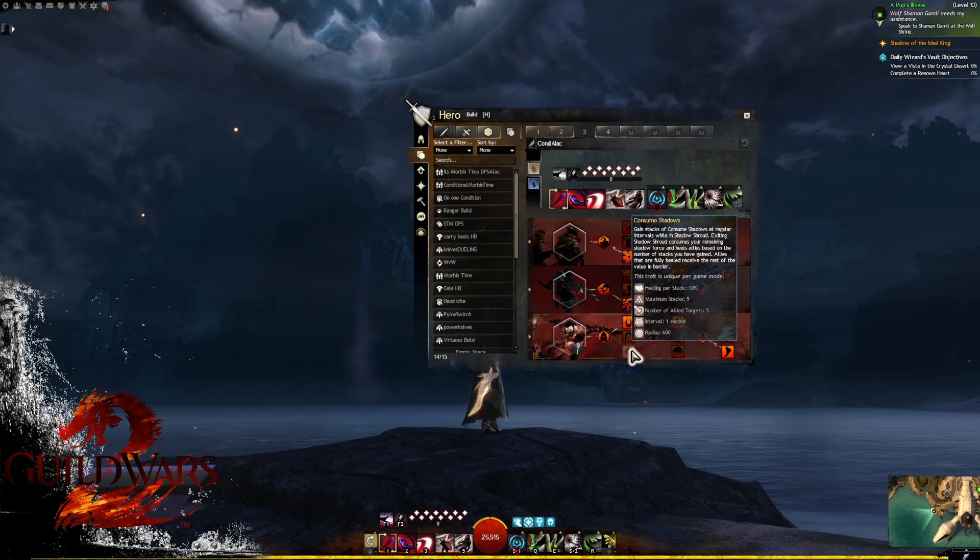If you do need extra support, there's a neat trait: Consume Shadows. When you're inside shadow shroud, it gives you stacks of Consumed Shadow — up to five stacks — and your whole party benefits. It heals for 10% per stack, so up to a 50% heal when releasing. It will consume the rest of your shadow shroud, which is a sad payoff, but it will heal the team for the amount of stacks accrued. Any overheal converts into barrier.